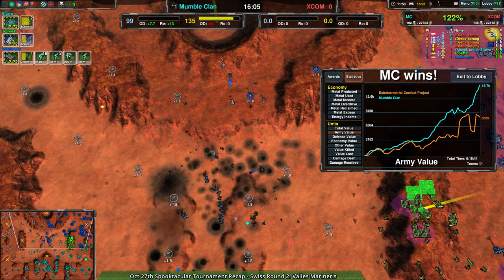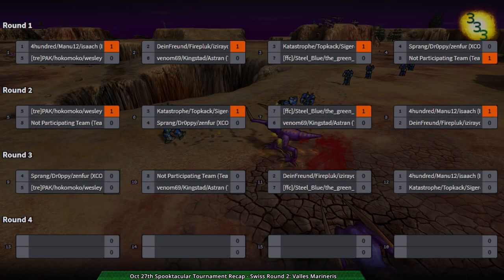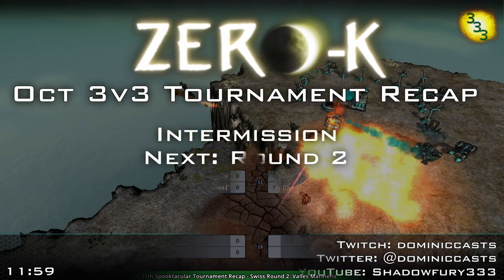Anyway, that was that. So the next match is going to be — let's look at the next set of results. We saw Catastrophe, Topkak, Zero win. Treadback, Hokemokemokem, and Wesley also won against the not-participating team. Steel Blue, FFC, and Green Squid won against Venom, Kingston, Astron — bit of an upset there. And 400 Manu and Isaac winning against Dimefront, Firepluck, and Isaride — even match, kind of makes sense. So the next one I'm going to be doing is the match between 400 Manu and Isaac against Segaro, Catastrophe, and Topkak. Stay tuned, that'll be up in a minute or so.